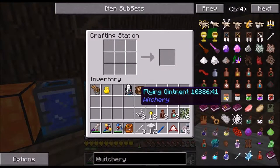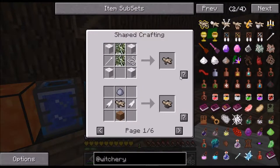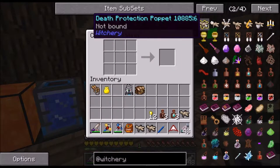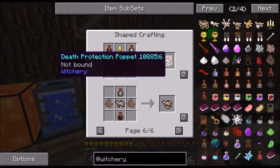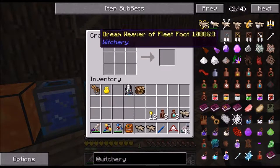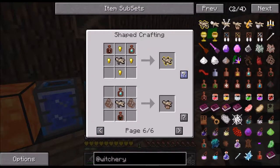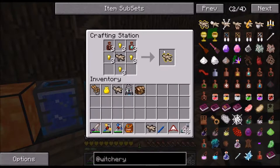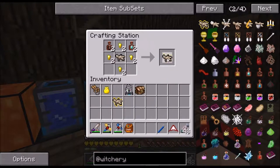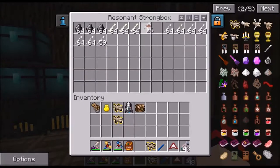I'm actually gonna make two puppets - or is it two or three? I don't remember. Where are the puppets at? I'm making three apparently. I'm actually making the death protection puppet. Apparently you can't do that. Okay.